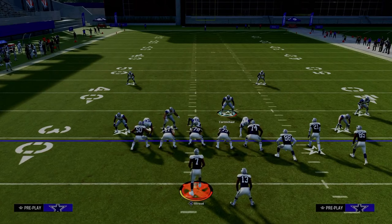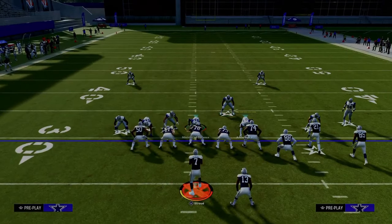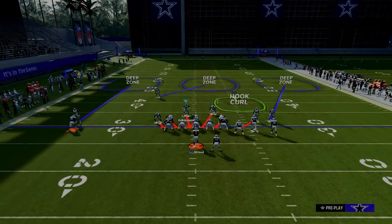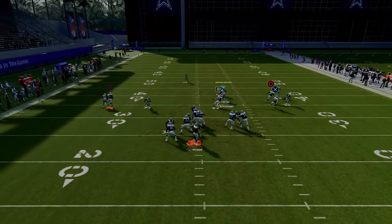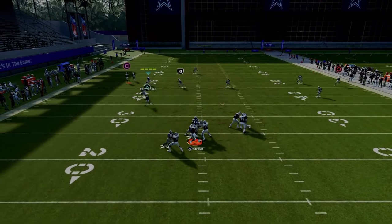So what we're going to do with this is pretty simple. You're just going to blitz this guy right here, and then you can zone this guy out. A lot of times this is going to come through the A-gap, as you can see, for the most part.